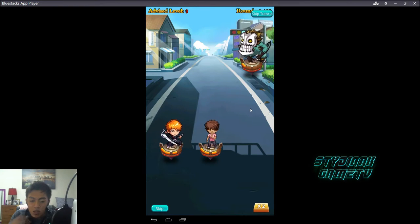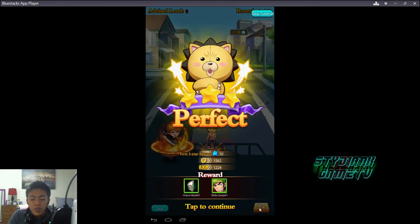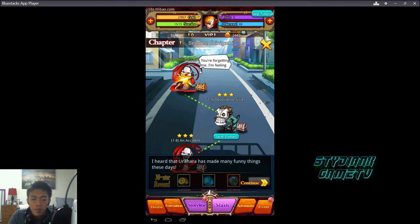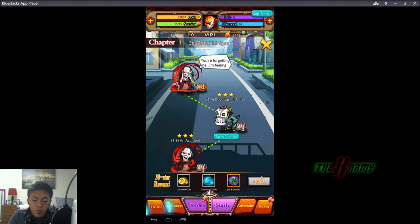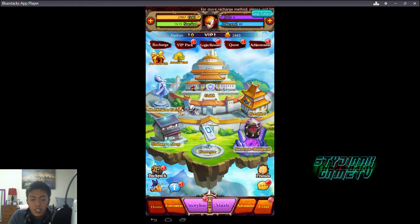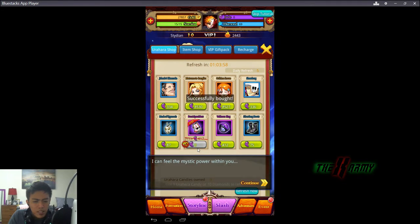They also have a Fury system. If they attack a certain number of times they gain Fury, and when you get Fury you'll be able to use your character's ultimate attack. Let's use one now since it's available at zero cost.